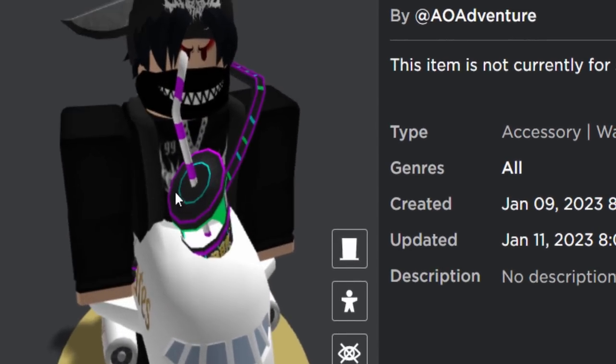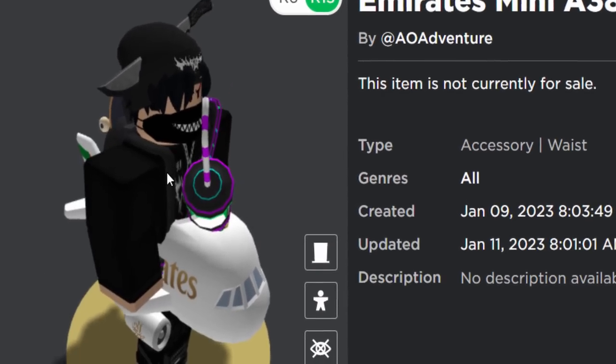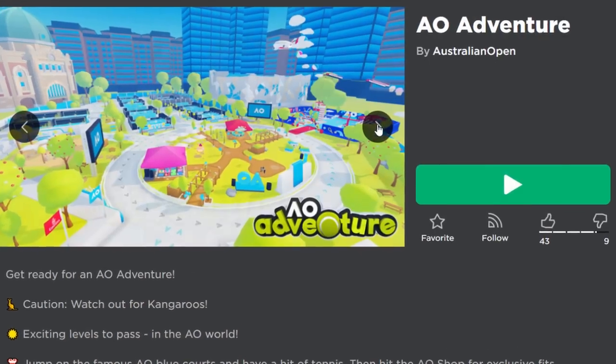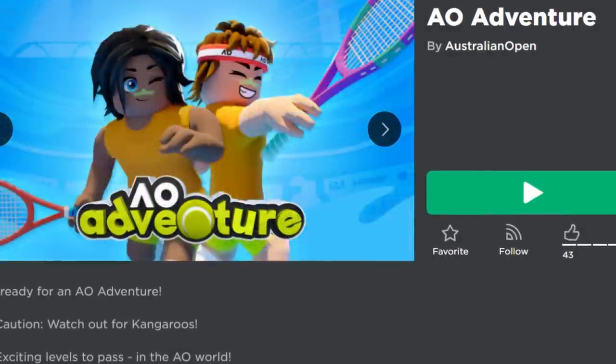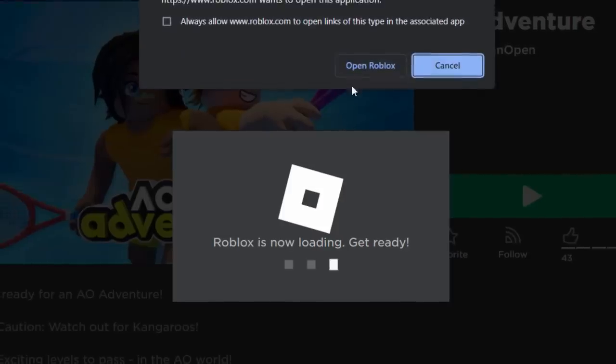On your avatar it looks like a plane which goes around your avatar's waist. If you're a fan of planes you'll probably really like this one. So let's go and get it — I'll also link the event game down below. It's called AO Adventure by Australian Open. I don't know why they added a plane since it doesn't really have much to do with tennis, but let's go and join the game anyway.